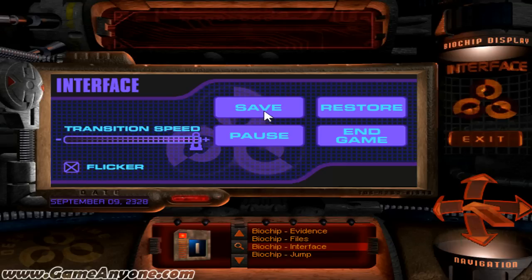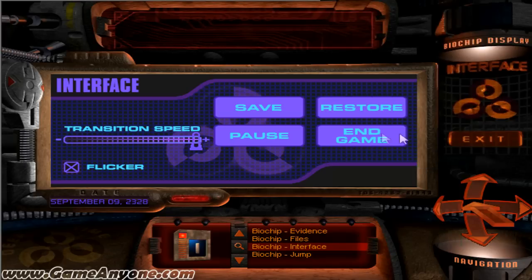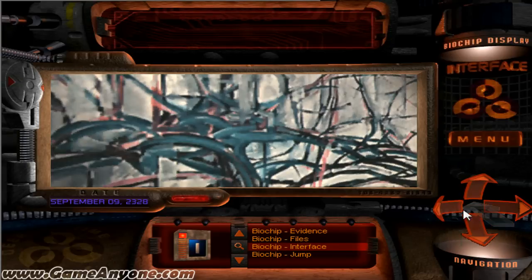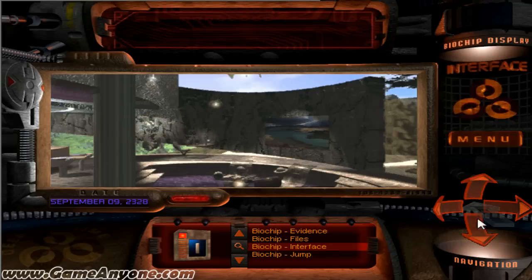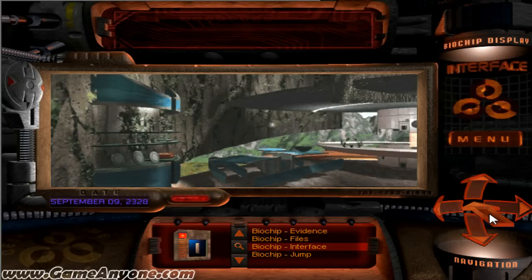I'm going to load the interface, go to the menu, and make a save. It uses the Windows interface, so let's do LP1 — and we are saved, just in case. In case you're wondering, hotkeys Control-S and Control-L can be used to save and restore. You can also pause and end the game. Transition speed doesn't matter because my PC is way too fast. The interface controls: left and right moves you left and right, up and down looks up and down, forward moves you forward. You can move in any direction that's lit up. So let's get to exploring.